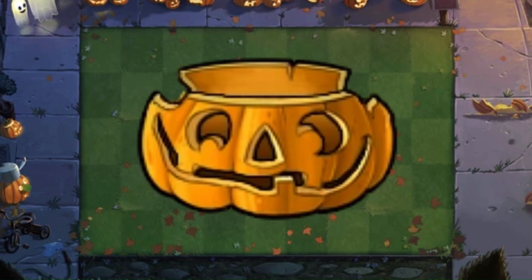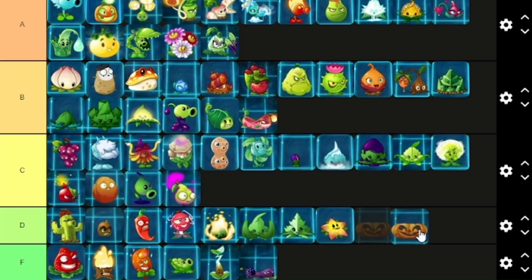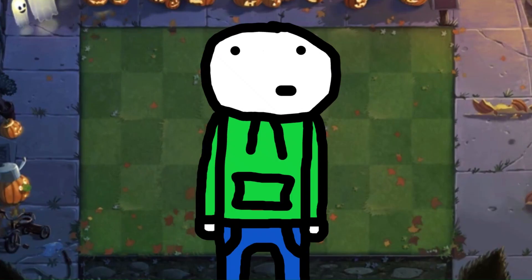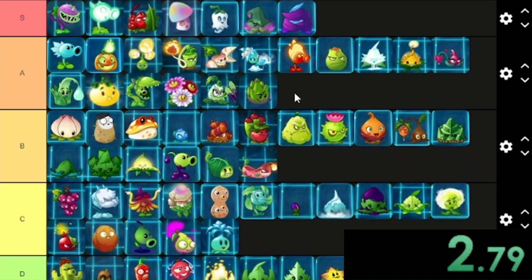One of the better vine plants. The reason Pumpkin's redesign is really bad is because it's too oversimplified. Look at PvZ1 Pumpkin — it's super jagged and messed up, but that adds to his design and makes him unique. PvZ2 Pumpkin is the exact opposite — oversimplified, forgettable, and D tier.